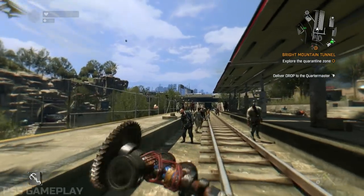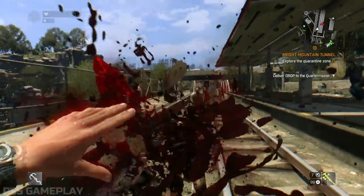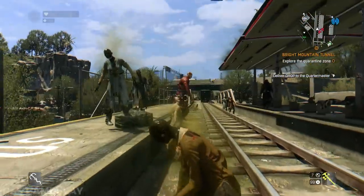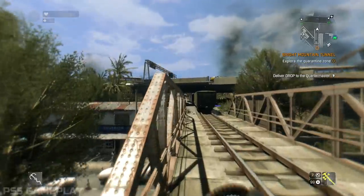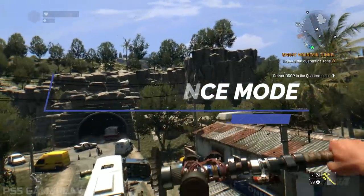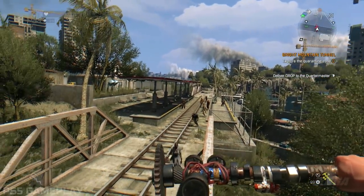Moving on to PlayStation 5, here we actually have something good to talk about. Dying Light on PlayStation 5 has finally got 60fps mode. Just like Dying Light 2, Dying Light on PlayStation 5 has three different video modes. First is the performance mode, which gives you 60fps with 1080p quality — you get a perfect, really smooth 60fps.